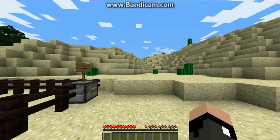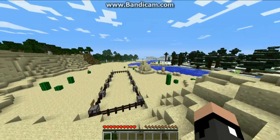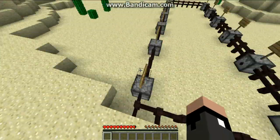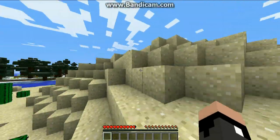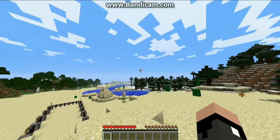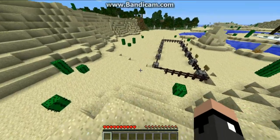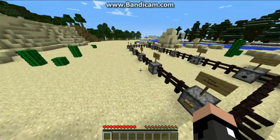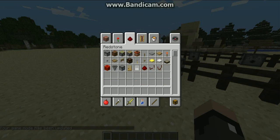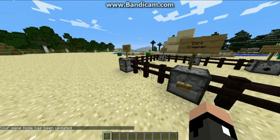Hey, what's up, guys? It's Burning Man Corner, back with another Mod It Monday. In today's episode I will be reviewing one of my all-time favorite mods, one of the first mods I've ever seen — the Elemental Creepers mod. What this does is it adds 12 new Creepers into your game, and they have some really cool abilities. Now, there should be 13, but for some reason this doesn't have the Friendly Creeper, so I'll go over what the Friendly Creeper does after I showcase the other Creepers.